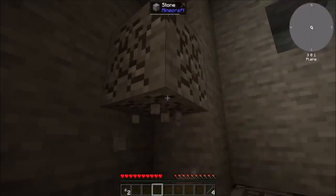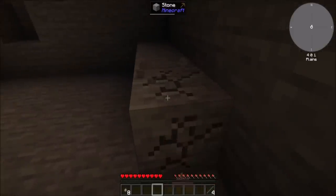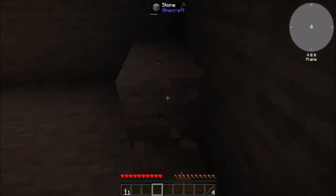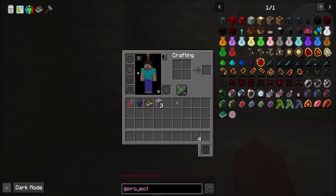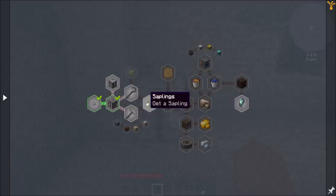I would say yes to a pickaxe so we can get cobble directly and then stop with this whole punching stone thing. Oh nevermind, that is not a thing that's going to happen. Oh, that's okay - that's definitely different. I've not used REI before, so that's a new one. REI, I think, is like an alternative to JEI.